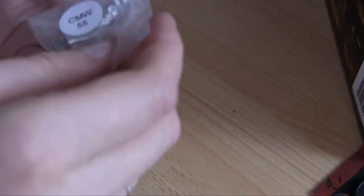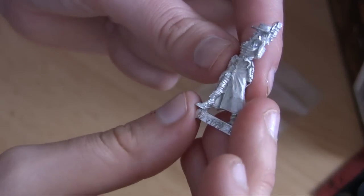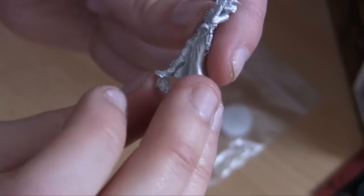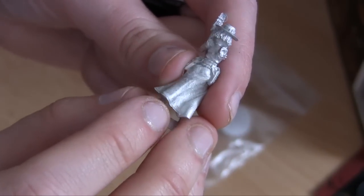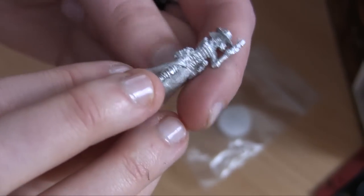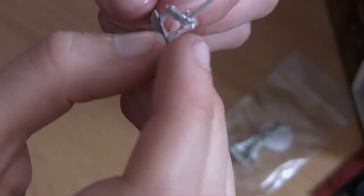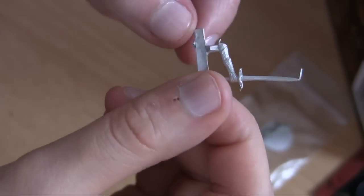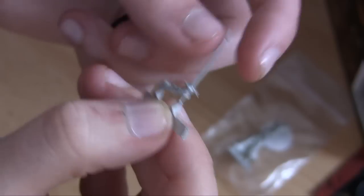Then we've got the Guildguard — awesome looking. I love the boots and stuff, and the gun. Look at that gun. Lovely stuff here, and we've got a sword and a hand, kind of bent. And then the bases.